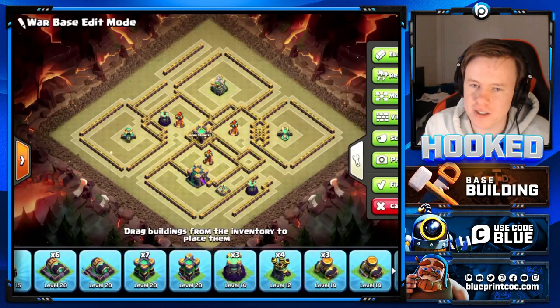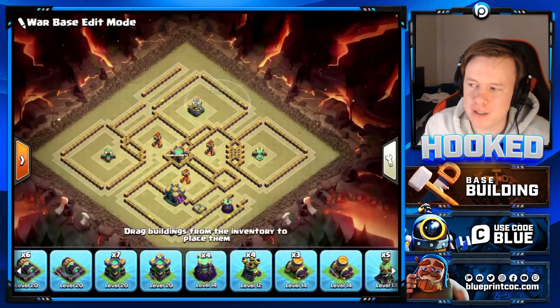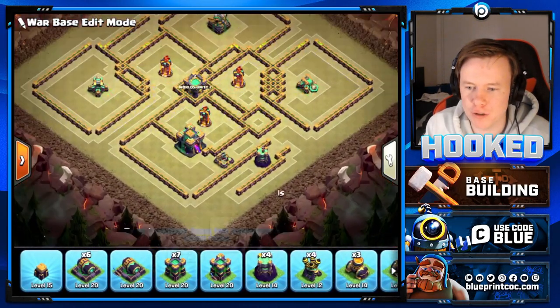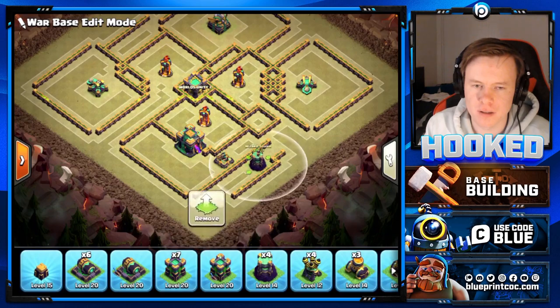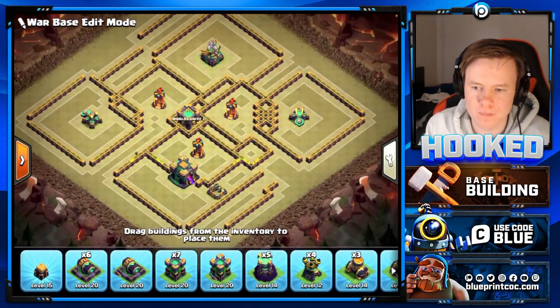That's a skill you don't really understand in base building - flipping the base around to make it harder to spam from technically the same spot. You have to think how the attack might come in, whether the attacker is right-handed or left-handed, things like that.